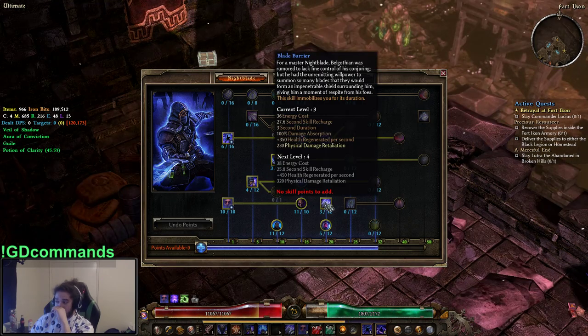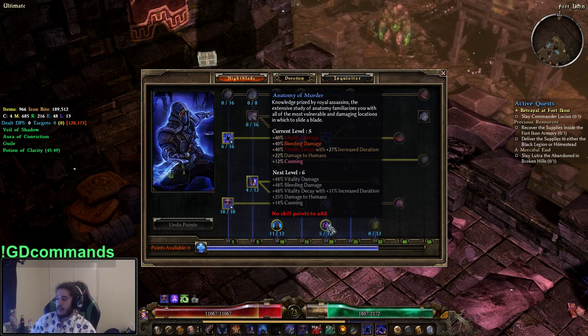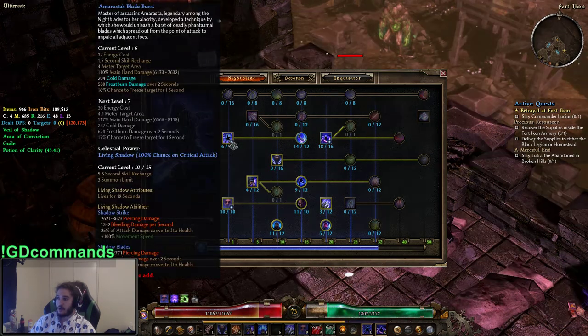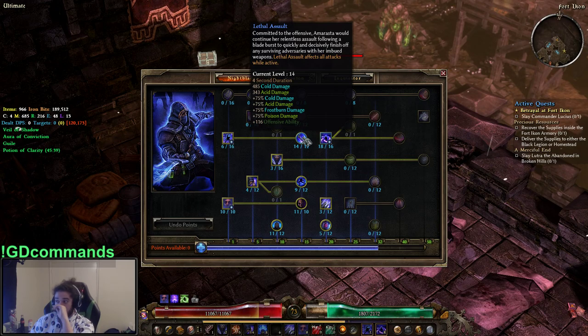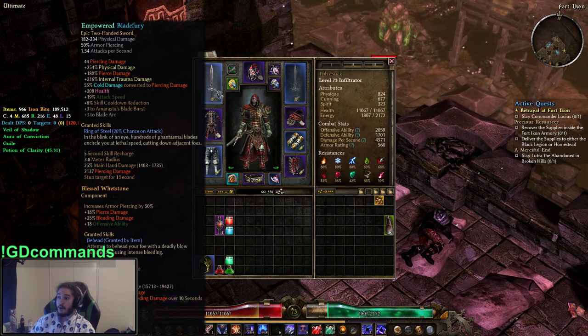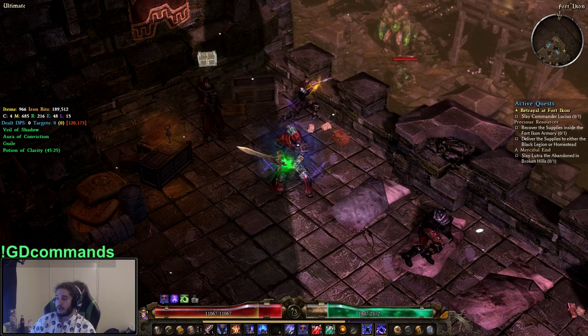I've got one point in Blade Barrier for the oh-shit button — it's basically an iframe. I also like Anatomy of Murder because damage to humans is a multiplier. I only have one point in Blade Burst mainly for the Lethal Assault buff. Since I'll be converting elemental to piercing, that cold damage will be converted to piercing. With this blue weapon I found, Blade Flurry actually makes the build playable at low level — it converts cold damage to piercing, which makes it scale better.